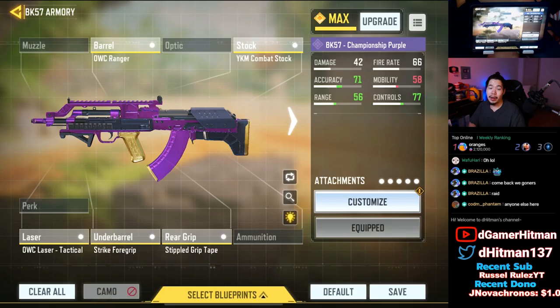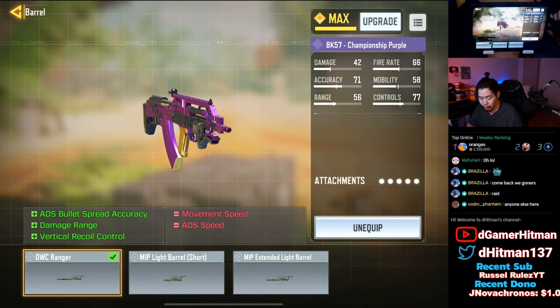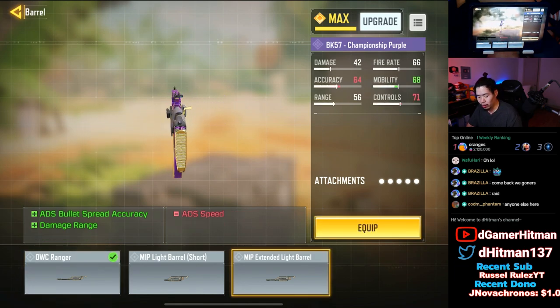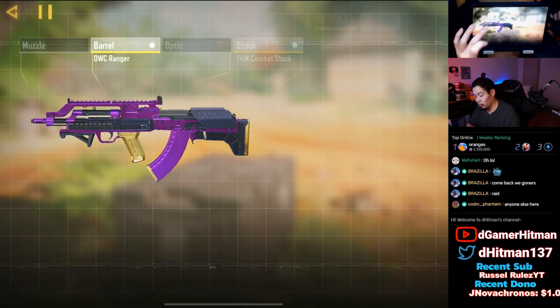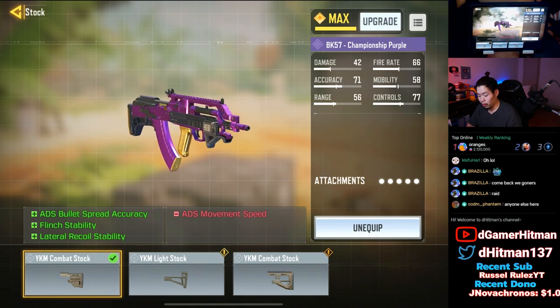I actually don't use ARs often so I was very interested in trying it out. This is the build we went with - we tried to make the recoil more manageable since it's pretty bad. We have the OCW Ranger increasing damage range, recoil control, and accuracy. You can also go with a different option to gain more mobility, but I was using the combat stock which gives lateral recoil control. You only lose out a little on ADS mobility.